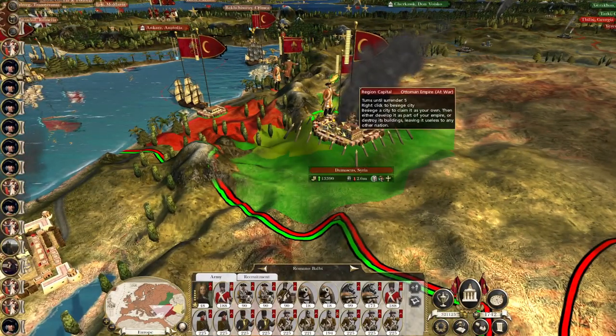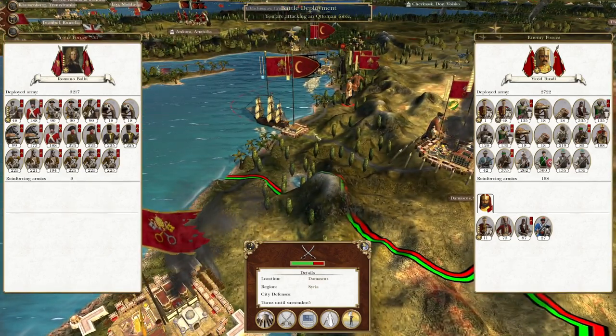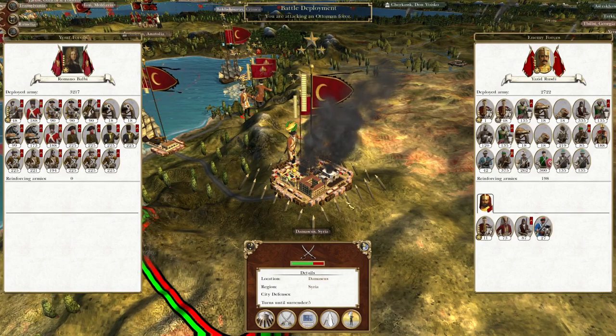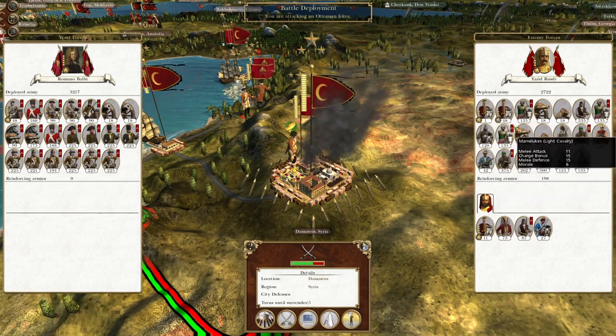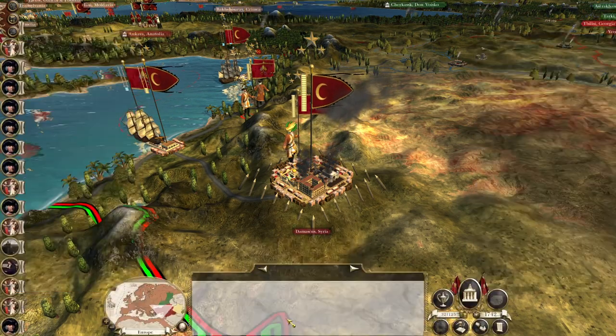They've got Romano Balbi. We are going to draw in this fleet and this army as well. They'll be behind us, but no defences - just a good old fashioned attack. Take them out.